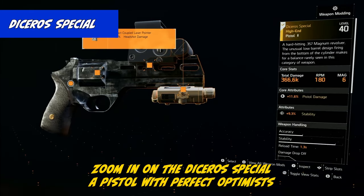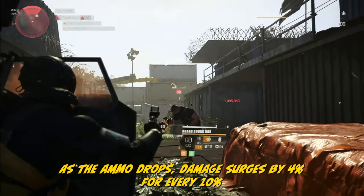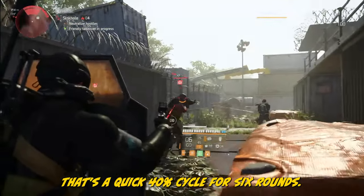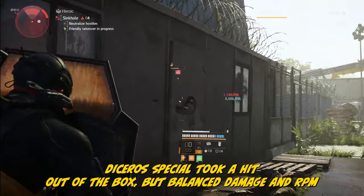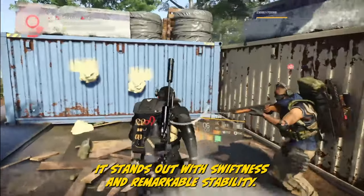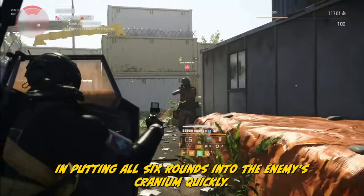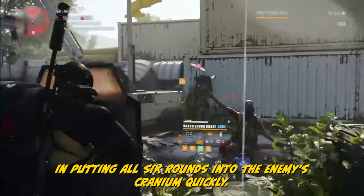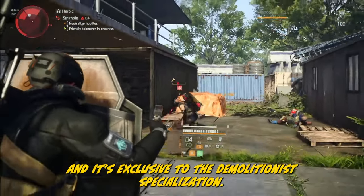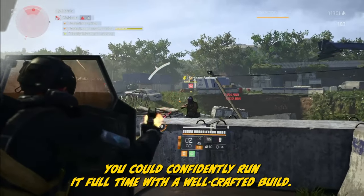Zoom in on the Deseros Special — a pistol with Perfect Optimus: as ammo drops, damage surges by 4% for every 10% ammo gone, for a quick 40% cycle over 6 rounds. Deseros Special took a hit out of the box — the balanced damage and RPM suit the six-shooter style. It stands out with swiftness and remarkable stability, turning it into a headshot machine. Wield it and you'll find comfort putting all six rounds into the enemy's cranium. They favored stability over damage to targets out of cover, and it's exclusive to the Demolitionist's specialization. You could confidently run it full-time with a well-crafted build.